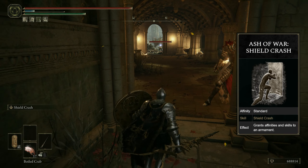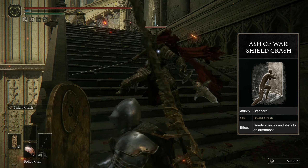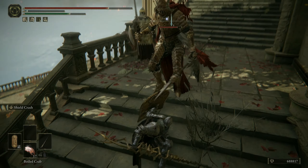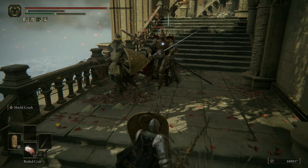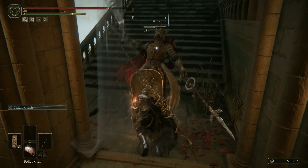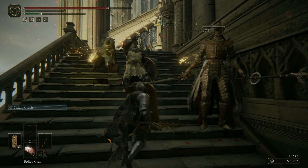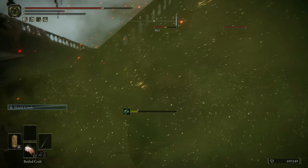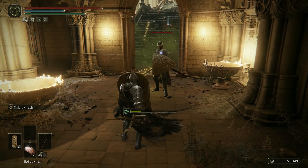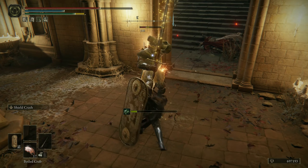Shield Crash is one of the strongest ashes of war in the game and we take full advantage of it. It enables you to expand your toolkit beyond simple guard counters and block and poke attacks. When you trigger Shield Crash, you become invulnerable to physical damage and unstoppable the moment your shield connects to the ground after a very short windup. Enemy attacks will only deplete your stamina, and only if you run completely out of stamina can you be stopped. At the same time the attack deals decent damage on itself.